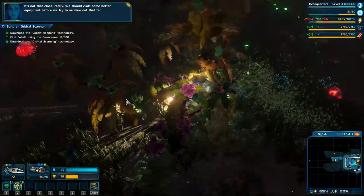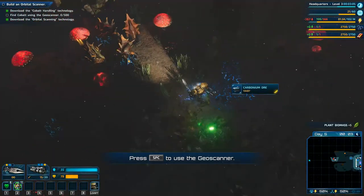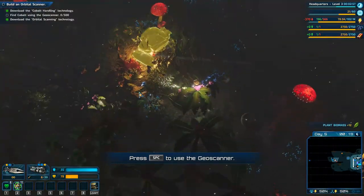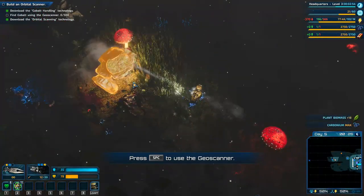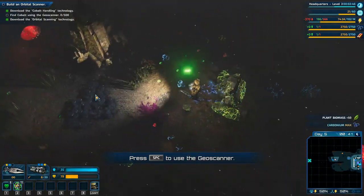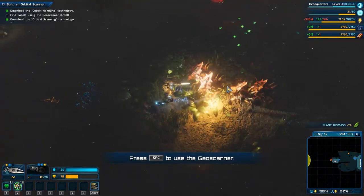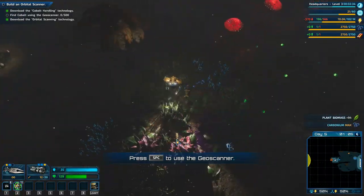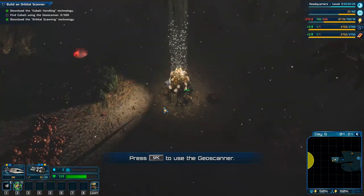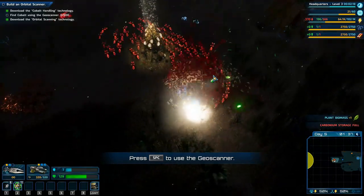Our cobalt research is done. Now we need to get over and research the geo scanner — there's another carbonium deposit too. I think we're just going to take out any enemy beds we run into along the way because we'll have to fight them eventually anyway, might as well get it over with. We're able to get the job done there. Hopefully there aren't too many mobs, but it's nice to see a bit more carbonium. I think this next resource node is going to cause a massive amount of enemies to rush me — here they come.